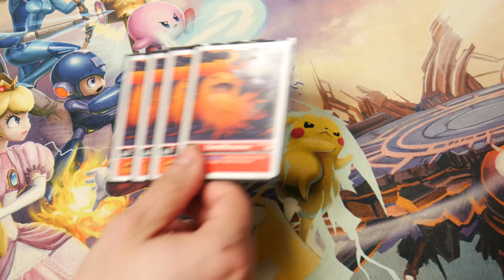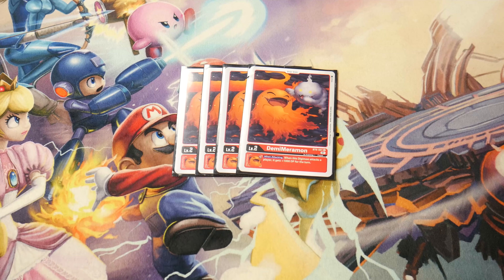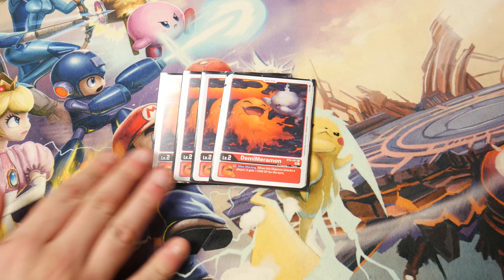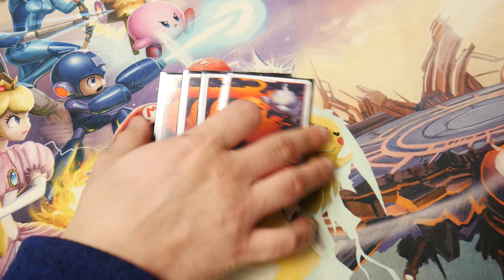Alright, babies first. For Demi-Meramon from BT6, we're only running four eggs because Jesmon still either wins really quick or loses really quick, and this is the most consistent name for the job. When attacking, it gives the player plus 1000 DP. It's not once per turn, so if you attack a player twice with Jesmon you gain the thousand twice, which is really cool. That's all we need for eggs.